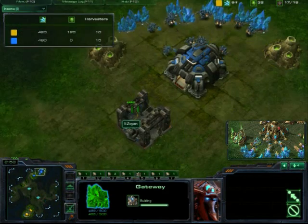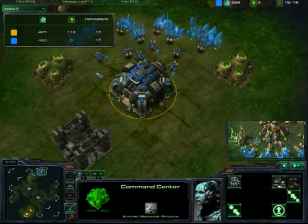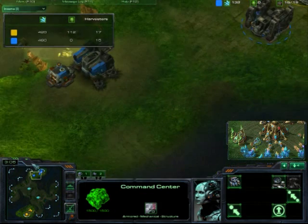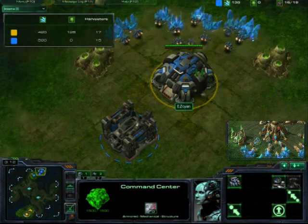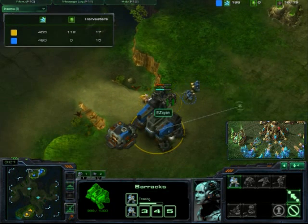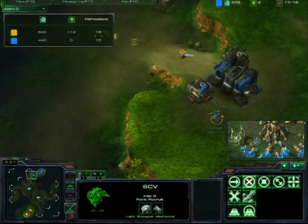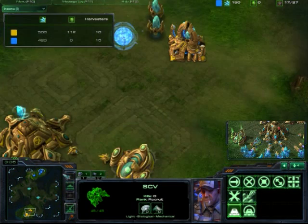Terran player is getting a 2-rax, possibly for early aggression, and he has stopped making SCVs for some reason — possibly saving up for the orbital. Right here the Protoss player is doing the usual probe harass. Terran player sends down a second SCV; I don't think it was necessary. Here comes the first Marine, shoots off the probe, and we're going back to the Protoss player's base.